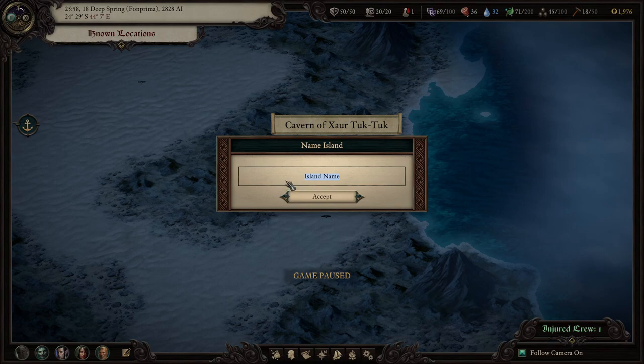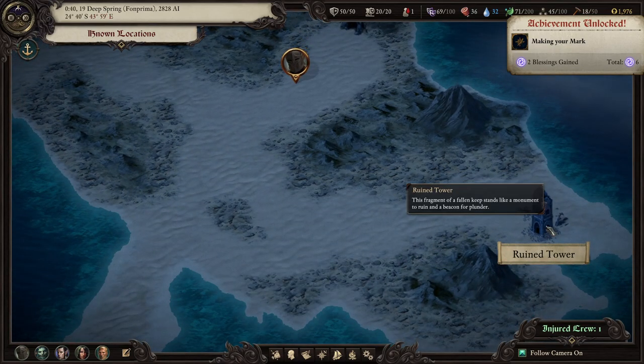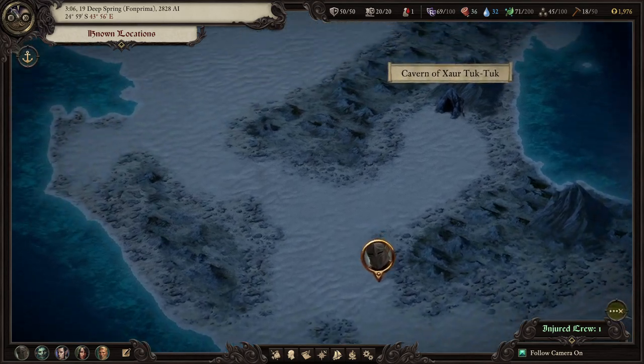Name the island. It's a lot of pressure. What's the name of the chieftain? Sharp Rock's Domain? Read the description for the ruined tower last time.